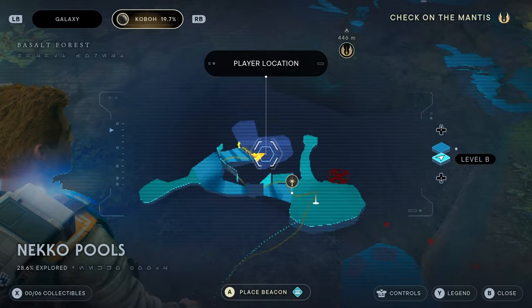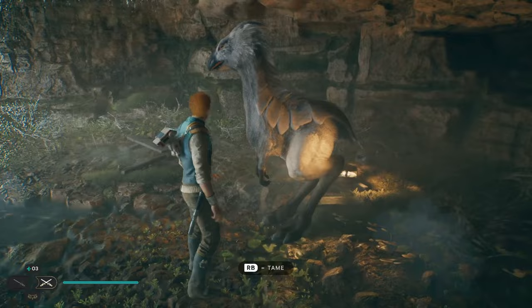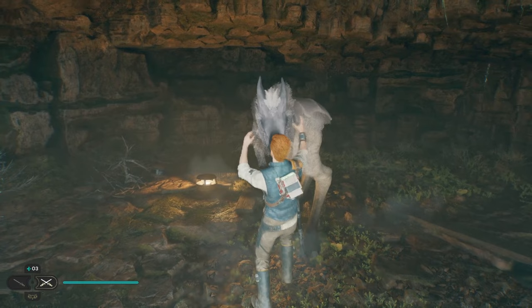So that was where we needed to go, which is good. We're going to go through this cave. And this is going to be where you get taming — I'm going to show you how to get a mount in Star Wars Jedi Survivor. This is on the Check on the Mantis story mission, right after the forest array.